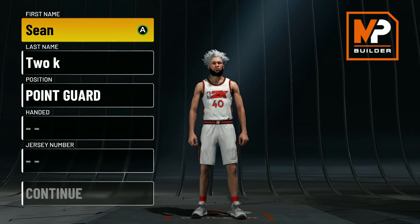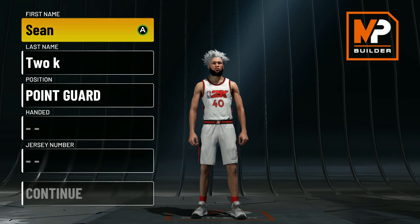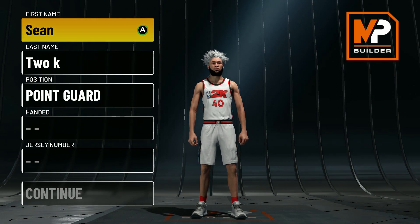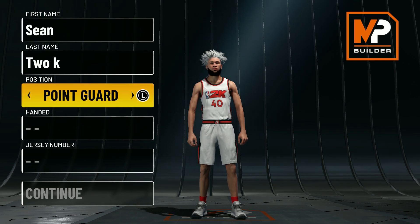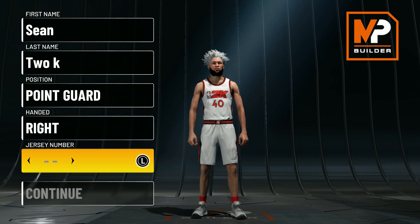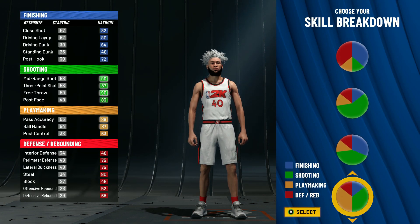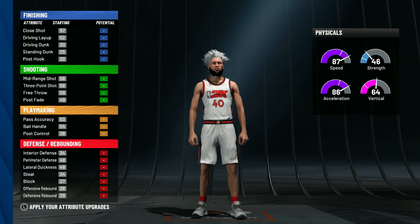Coming in at number two, y'all already know this build — it's the meta build, it's been the meta build for about three years now. I'm gonna show y'all how to make it once again: it's the Playmaking Shot Creator. You're gonna go with Point Guard as a position.